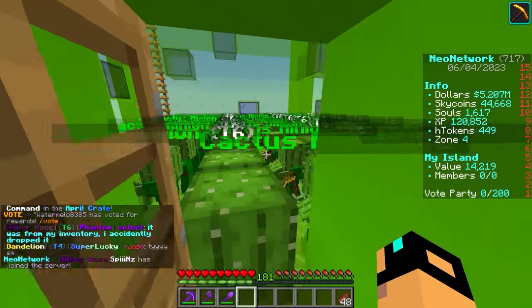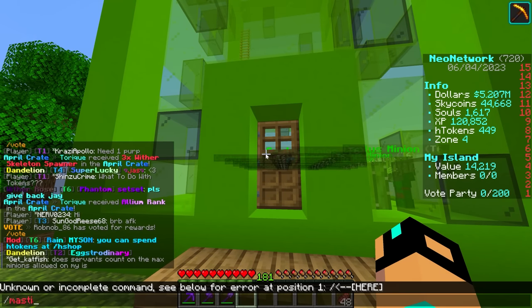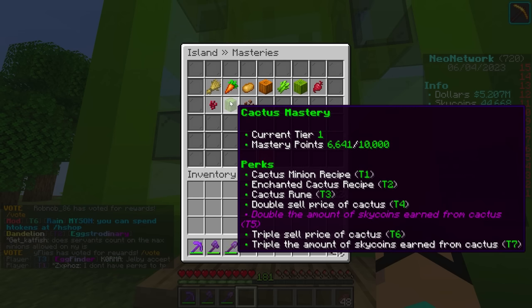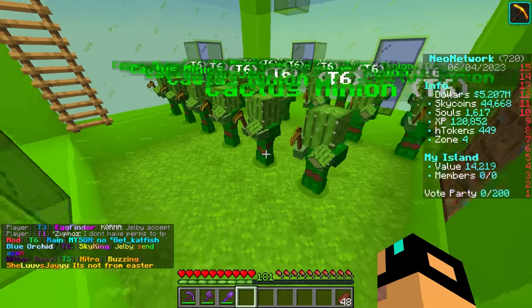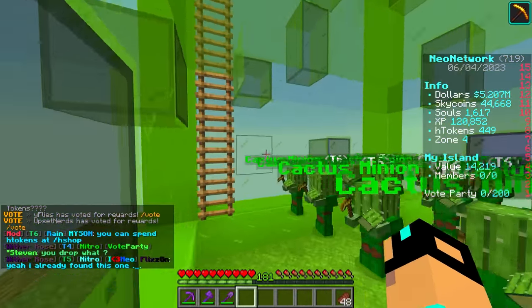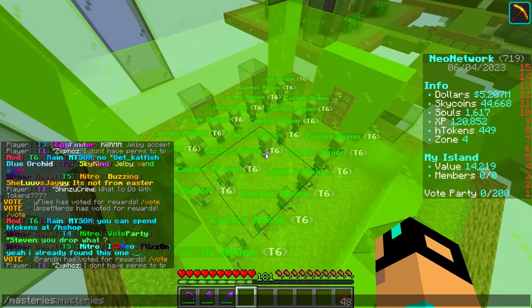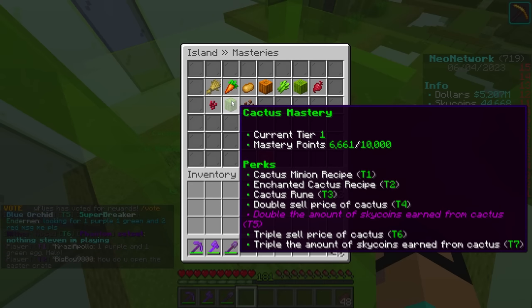We have our cactus minions absolutely going through it for us. If we check our masteries, we were at 5-1-1-3 when we first started with the mastery minions, and now it looks like we are at 6,641. Keep in mind they're all tier 6 cactus minions working in motion — as you can see. We have 20 of them down, and 1,000 mastery in about 20 minutes is really good. We're trying to get to tier 6, which is triple sell price of cactus — that's really going to help us make a lot of money.